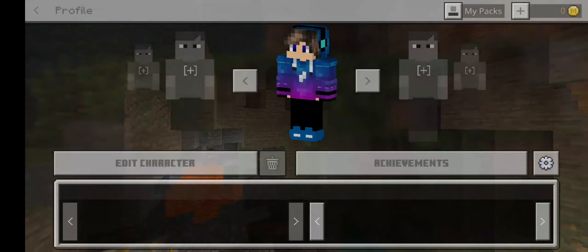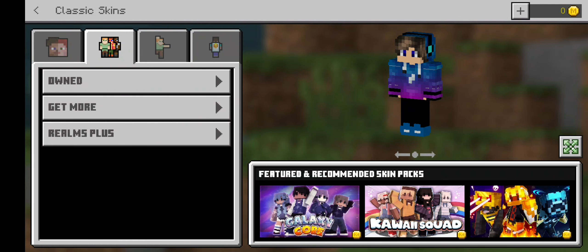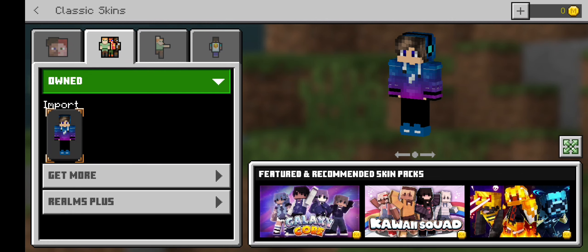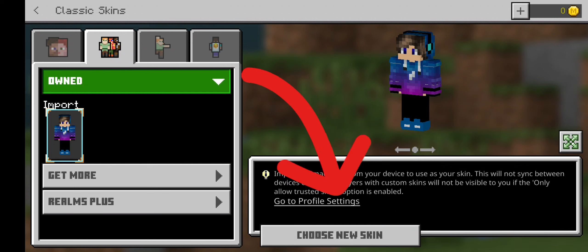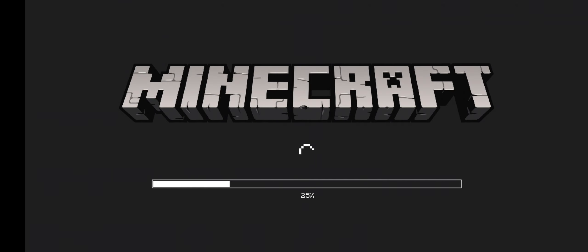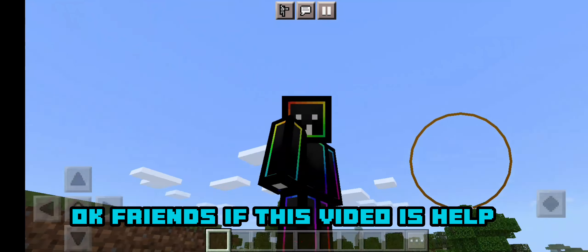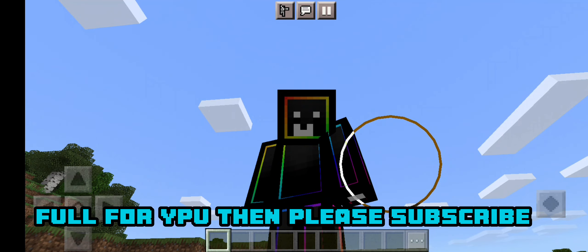Now applying it on the game — go to the profile and follow me. When you click it, go to the game. Here it is, the skin is applied.